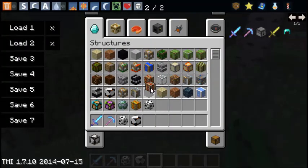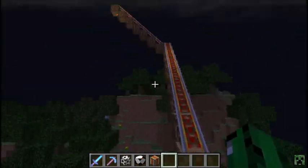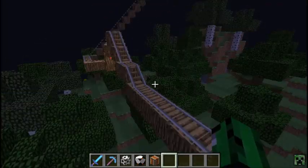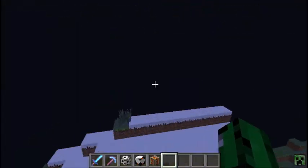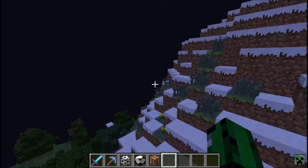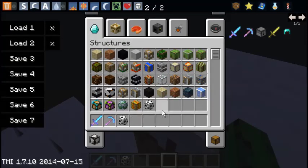Let's try the magic roller coaster block - spawning this one right on this tree. Oh crap, look at that, that thing's huge! That is sick, that is pretty cool. The redstone in it is lagging things up. Once we're in a different chunk it's not lagging anymore. All right, so we've used the magic roller coaster and magic air balloon.